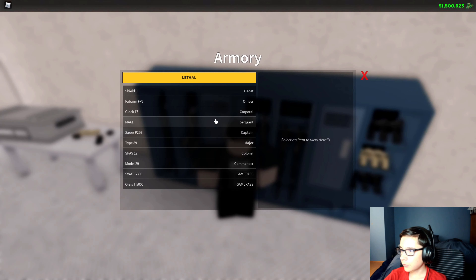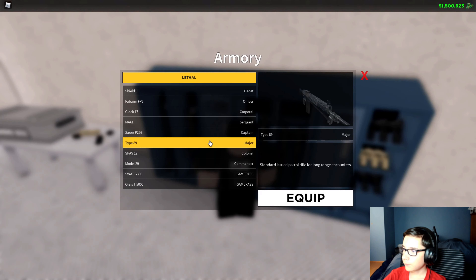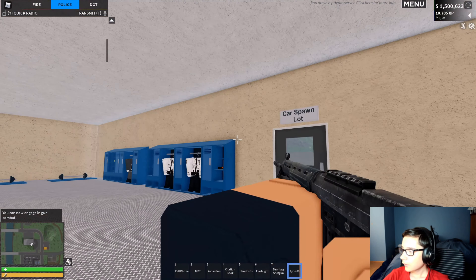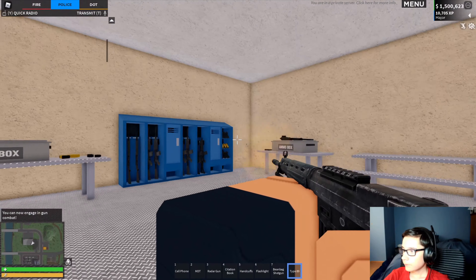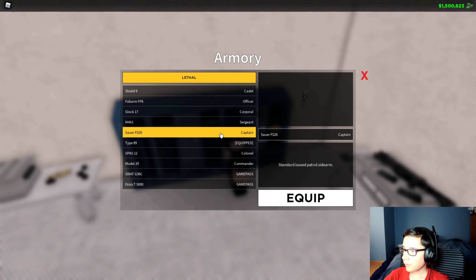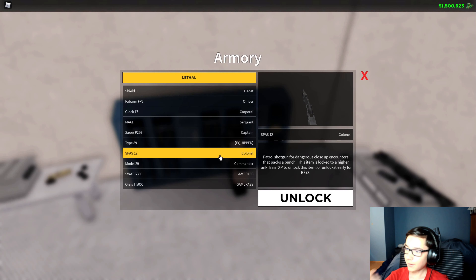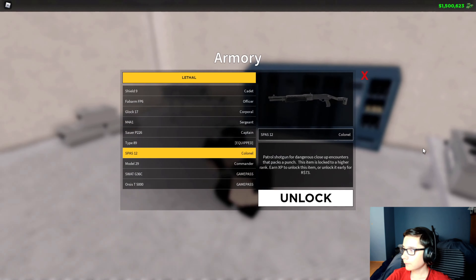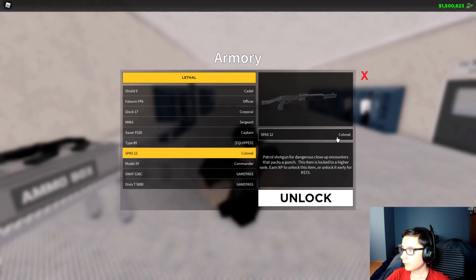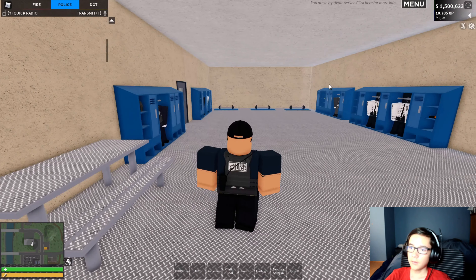We have some new guns too. We have the Type 87 Long Rifle — it sounds very good. Then we have the Spaz Troll Shotgun. I'm not actually high enough rank for that, so I'm going to have to buy that sometime. It's just another shotgun for dangerously close encounters. So that's that for the guns.